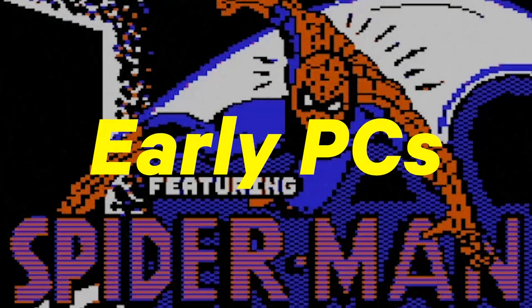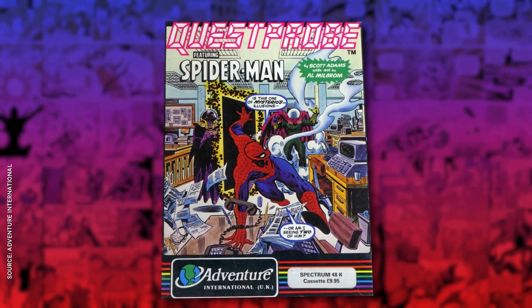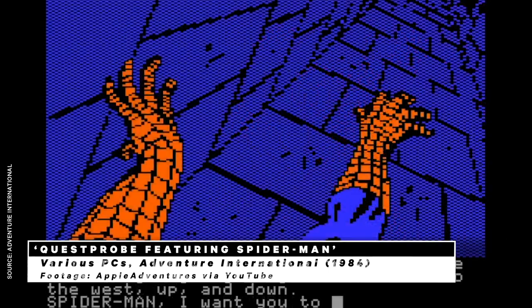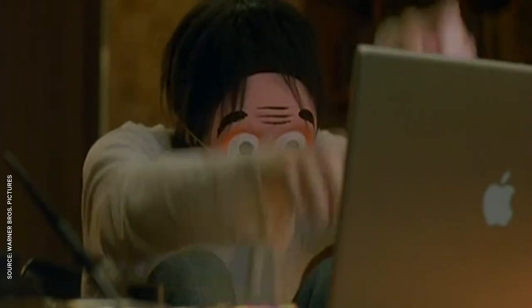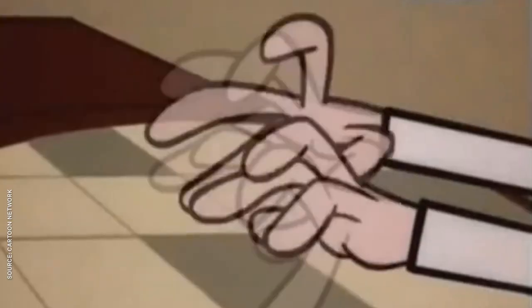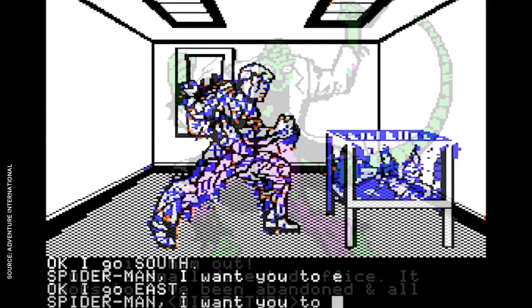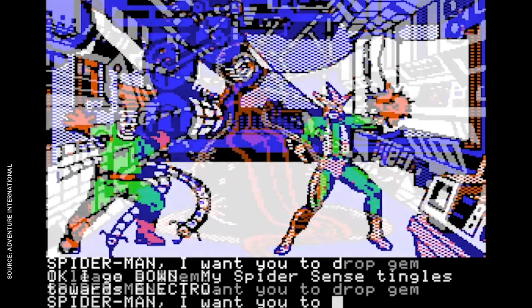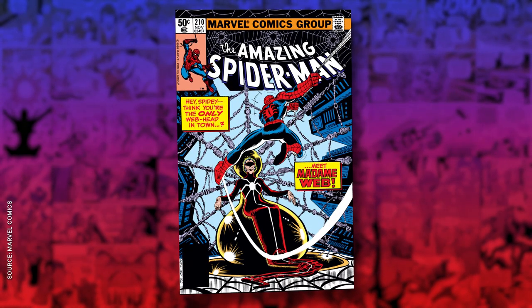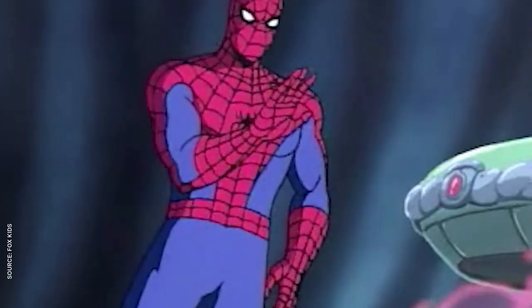Two years after the Atari game, Spider-Man appeared on early PCs. Scott Adams' Quest Probe was a 1984 series of text adventure games starring a variety of Marvel heroes, which mostly consisted of staring at still images as you typed instructions like 'Go North' and 'Punch Lizard' into a frustrating text parser. Several of Spidey's rogues show up to stand perfectly still as you type commands at them, as you race to collect a bunch of gems for Madam Web, who was still a new and extremely minor character in the comics at the time, well before the animated series made her seem way more important than she actually is.